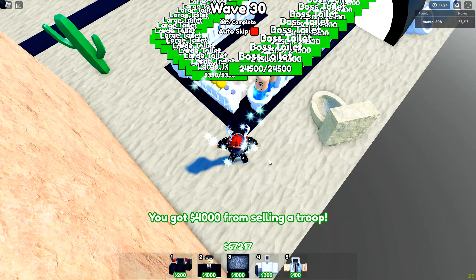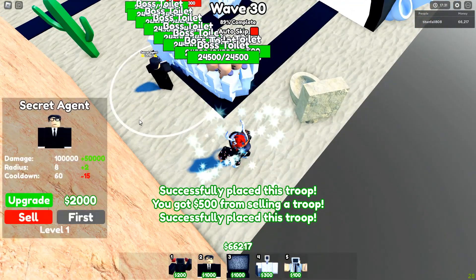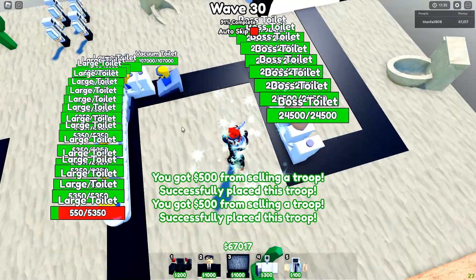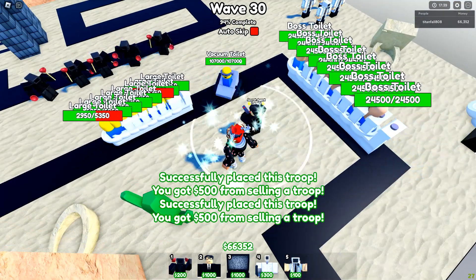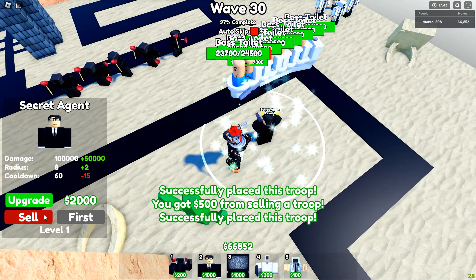Let's say I want to pop all these guys right here — boom, boom. They really need a sell button badly. I'll kill this toilet right here — boom. I'll kill this toilet right here, ready — boom. Kill this toilet right here — oh, it didn't reach, damn.